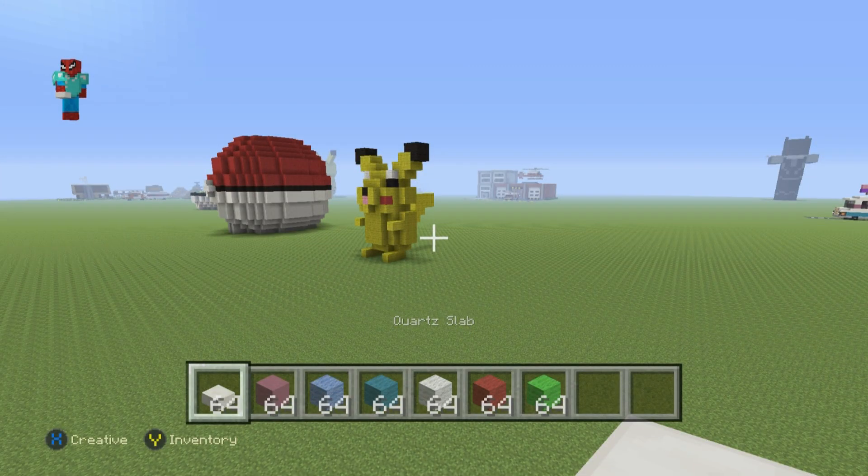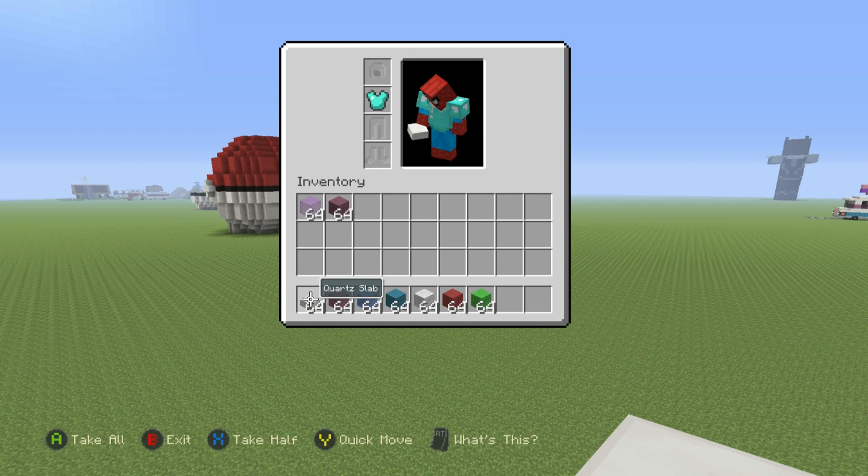If you want to make him, here's what you're going to need. Grab yourself some Quartz Slabs, some Magenta Stained Clay, grab Light Blue Wall, Cyan Wall, White Wall, Red Wall and finally grab yourself some Lime Wall.